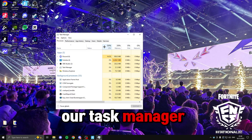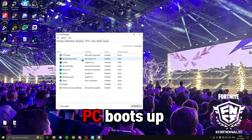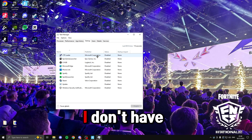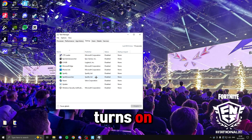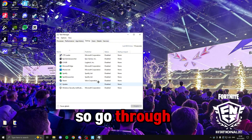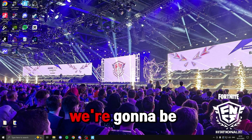The next CPU tweak is to open Task Manager, head over to 'Startup', and disable any apps you don't want opening when your PC boots up. I don't have anything enabled here as I like to manually open things when my PC turns on. Go through and disable everything you don't need, then exit Task Manager.